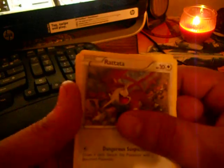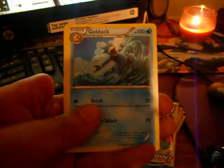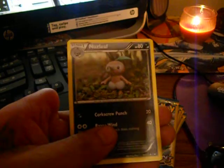Let's get right into it. Last time on the other set I pulled a Scizor EX. Hopefully I pull an EX, if not something good. Alright, so we got a Rattata, a Golduck, and a Nuzleaf to start off.